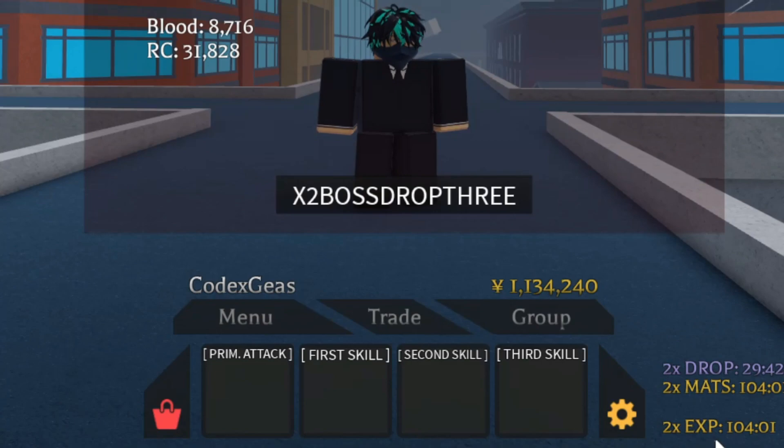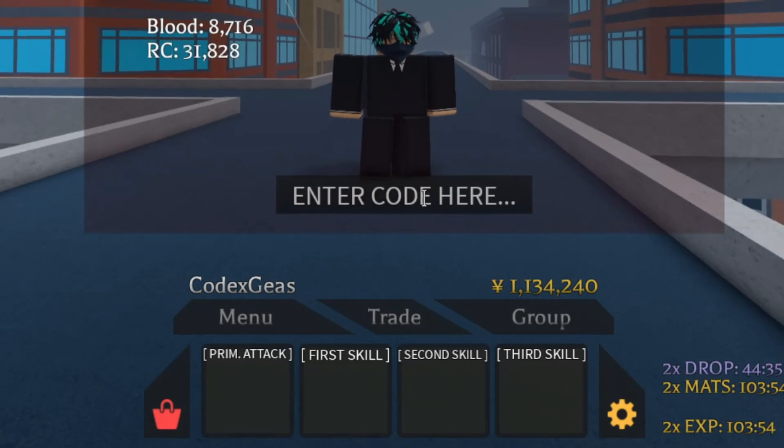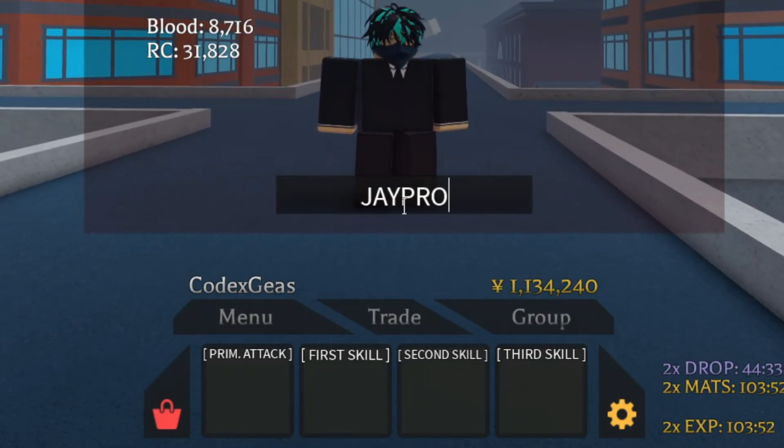Press enter — as you can see, that code gives us a drop boost. And then the next one is 'J PRO', all capital letters. This code will give you minutes of times 2 EXP boost and times 2 material. That's pretty nice.